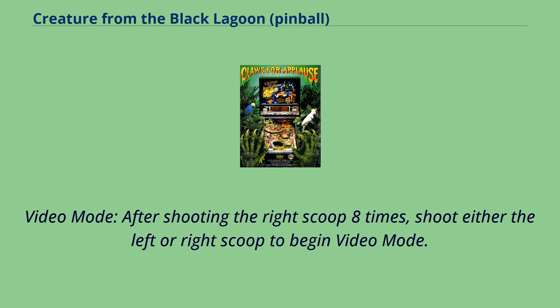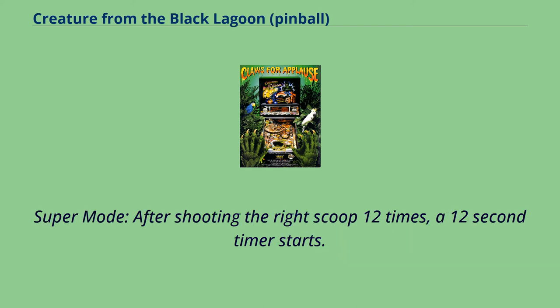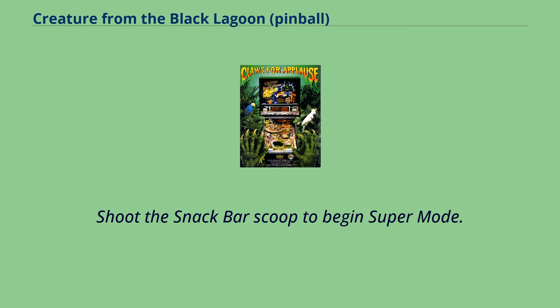Video Mode — after shooting the right scoop 8 times, shoot either the left or right scoop to begin Video Mode. In this mode, a peeping tom appears, and the player must engage the left or right flippers to punch the peeping tom a certain number of times. Super Mode — after shooting the right scoop 12 times, a 12-second timer starts. Shoot the snack bar scoop to begin Super Mode.